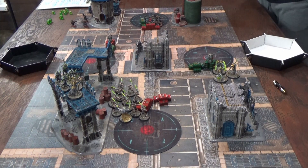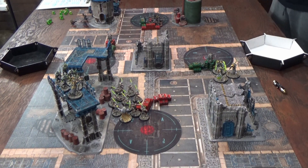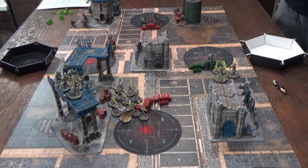Turn one, Adeptus Mechanicus. Command phase: the Warlord Trait is activated, giving a unit within nine inches plus-one to cover in light cover. The negative to Weapon Skill from Doctrine Imperatives is removed for units close enough.